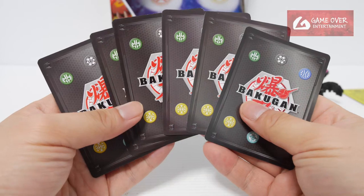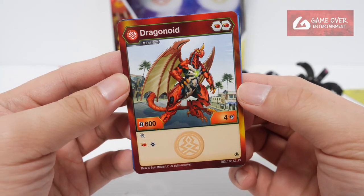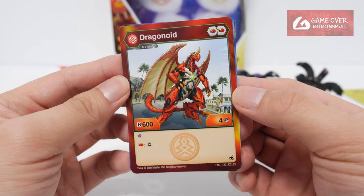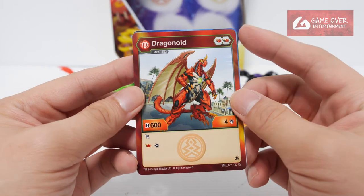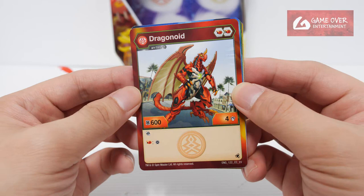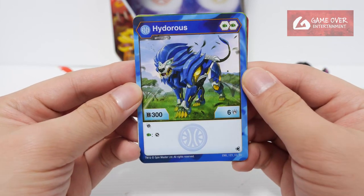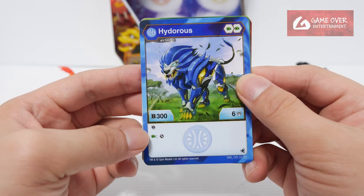Okay and we have 6 character cards. Mythic Drago — I believe this is the same card as the mythic that came with the translucent Bakugan. Mythic Dragonoid, 604, Double Flaming Fist — re-roll and take a core from your opponent on Flaming Fist. We have Mythic Hydrus, Double Green Fist, 306 — re-roll, steal a core from your opponent on Green Fist.